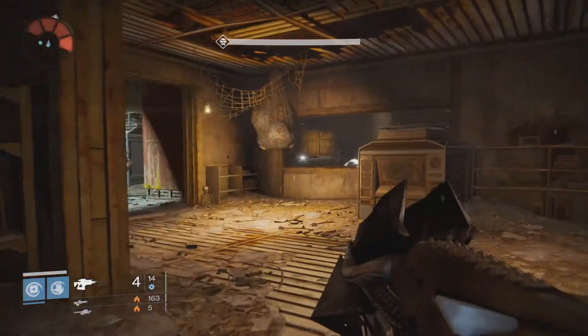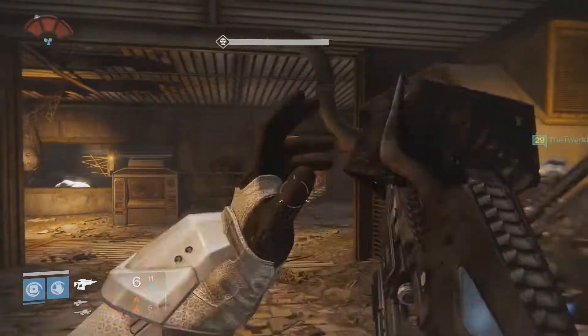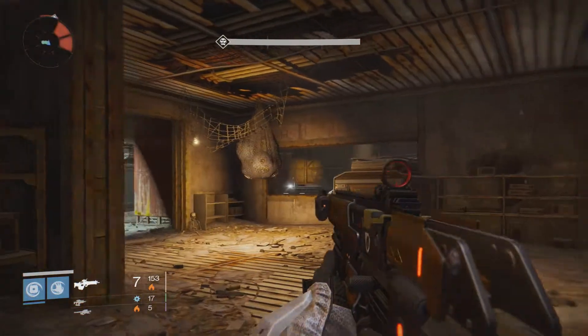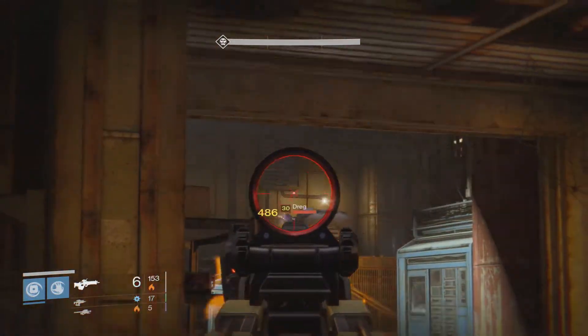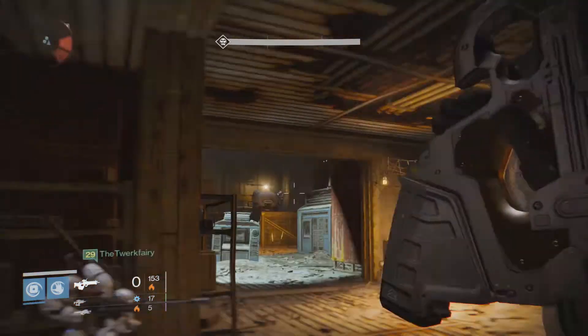The skulls that are on: there is Juggler, there is Nightfall, there is Light Switch — which makes it so every time you get melee'd you instantly die no matter how much shield you have. And finally, the Earthshock skull is on, so you're going to want to use as many arc weapons as possible.